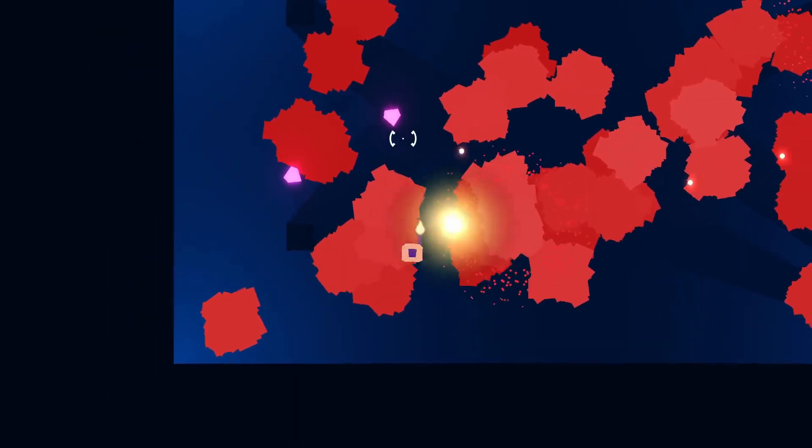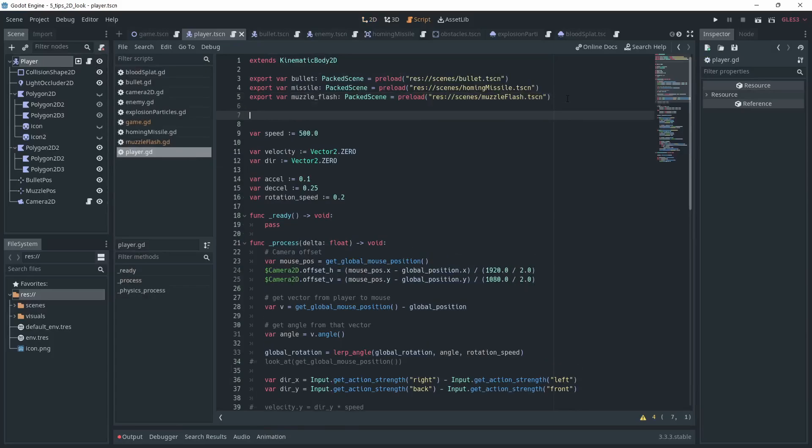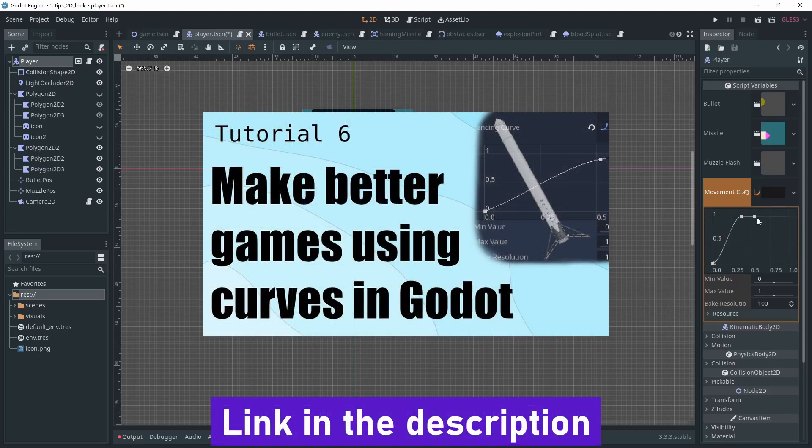One last way you can define interpolation is by using a curve. Godot makes it super easy — at the top of your script, simply add an export variable of type curve and you'll see it in the editor. You can then add points and move the control points as you wish. I won't go over all the details here; there are already some videos about it on the subject and I'll link them in the description.